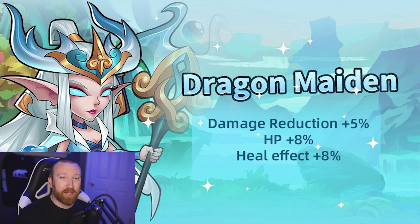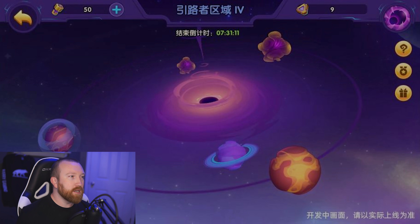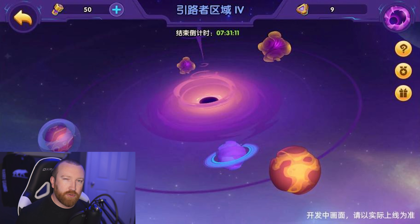There is also a Mid-Autumn pack available for purchase during the first week of the event only. It appears to be the Ignis festival skin — Dragon Maiden — which gives damage reduction, HP, and heal effect bonuses. That's a really great skin for her.